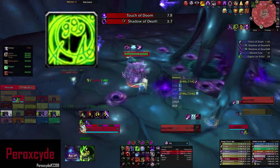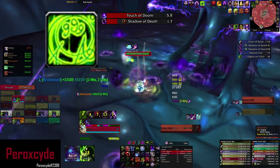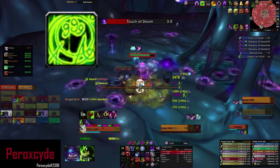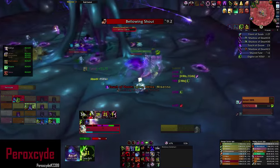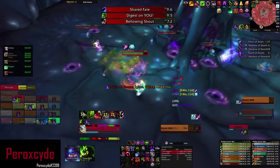The spirit also does an ability called Fel Fury, which inflicts fire damage, so you can negate it with Anti-Magic Shell. Continue to stand in it while your Anti-Magic Shell is active for free runic power. In case your Anti-Magic Shell is on cooldown, make sure you dodge it.